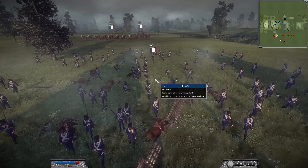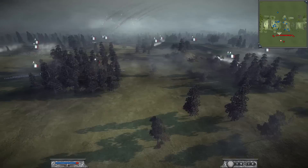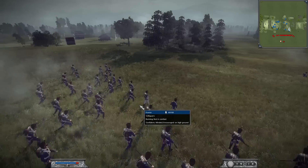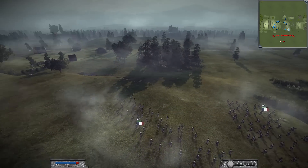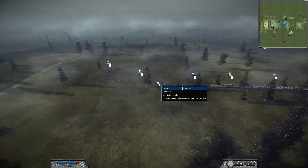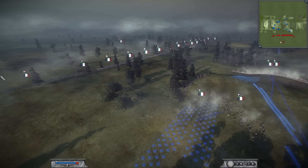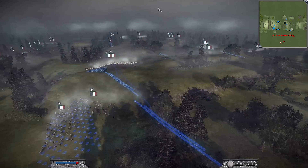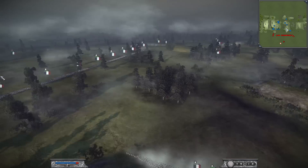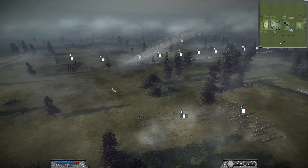The two skirmishing units are the Chasseurs, which have 90 men but only 40 accuracy. And then there are the Voltigeurs, which are light infantry also, but these guys have 60 accuracy. So I've just got to take out his one Chasseurs unit. We've got 30 less men but 20% more accuracy, so more shots on target. I realized I was kind of making a mistake — I brought my infantry right on top of each other, so that really wasn't too smart.